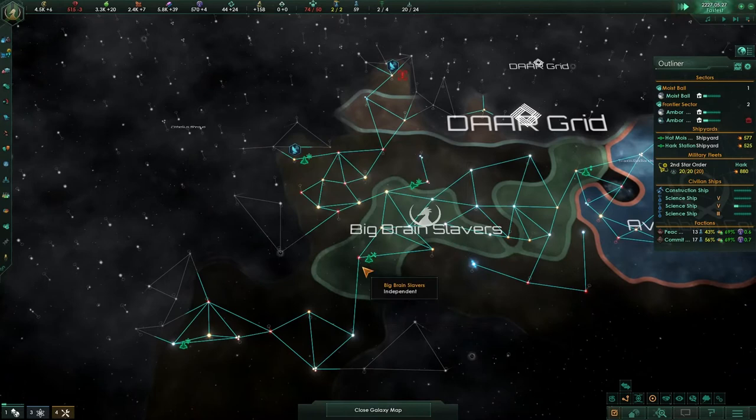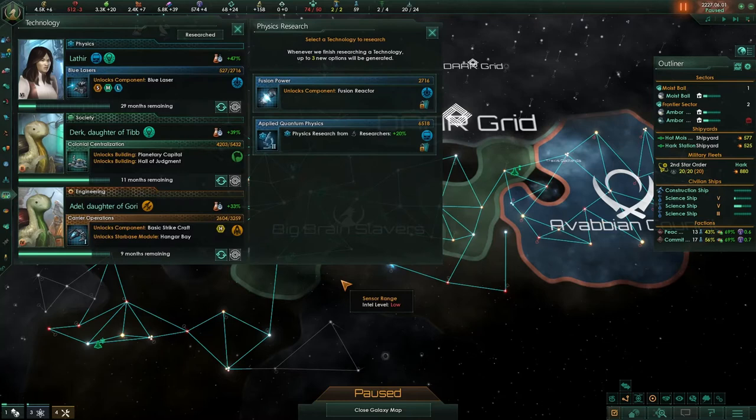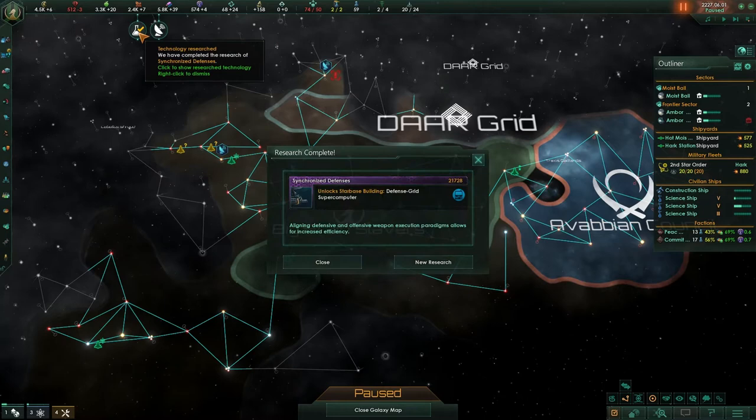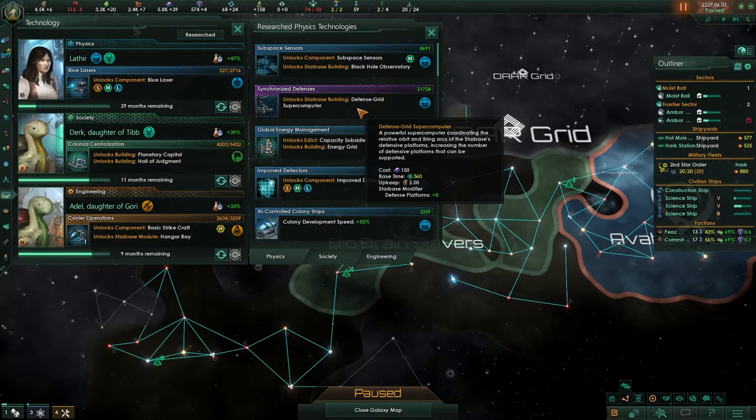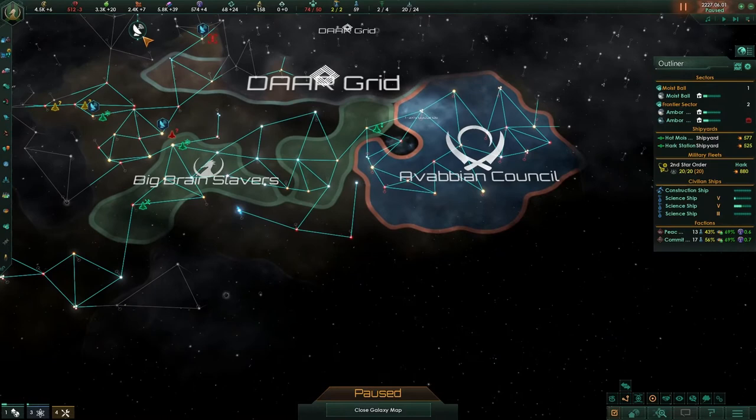We're finding all of the empires now; we're going to be very enclosed over here. We're making contact with even more and getting more technology. It's given us technology — let's double check all of that. We go into our research and we have better sensors for black hole observatories and subset sensors, and a defense grid computer. It could be better, it could be worse — I'll take that.